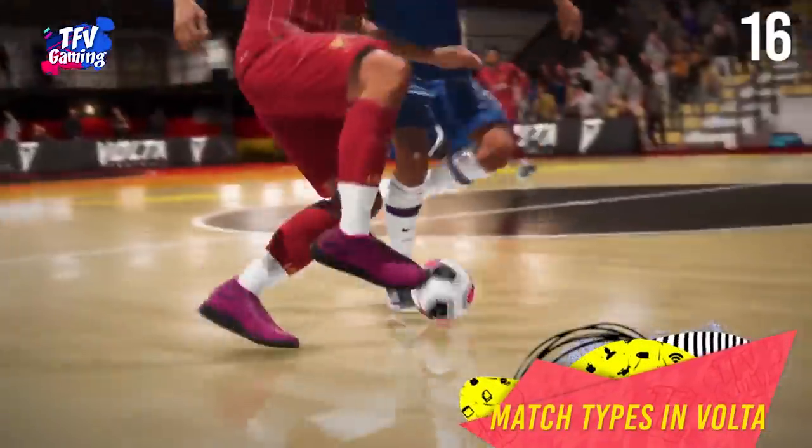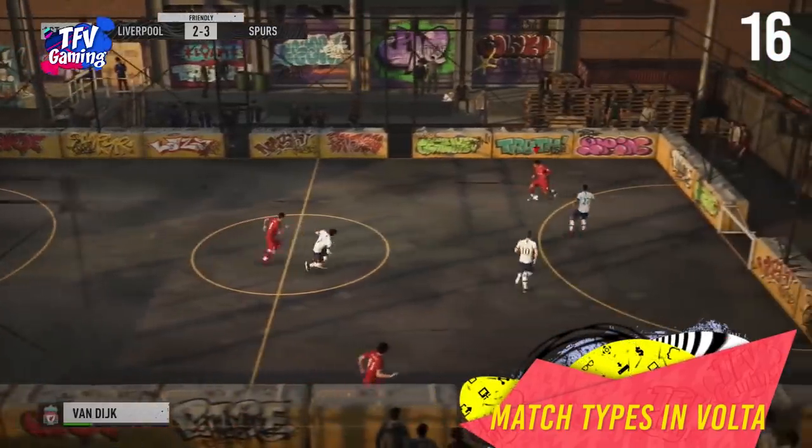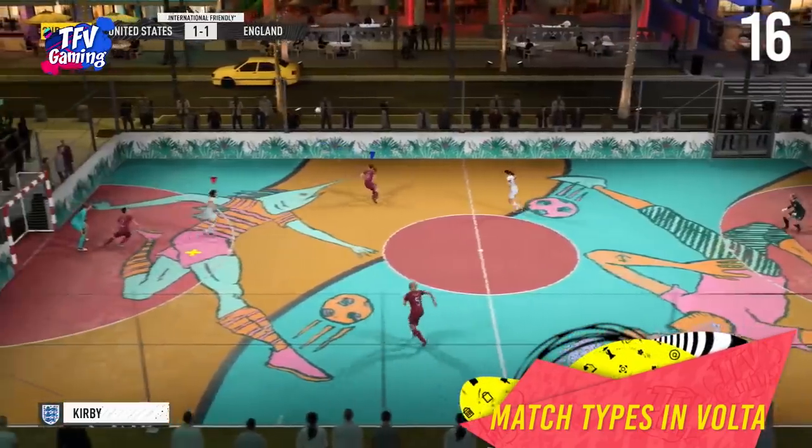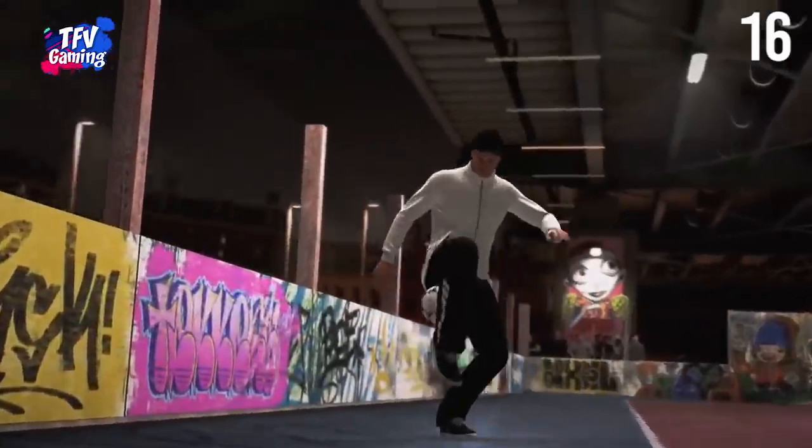Match types in Volta. There are three match types and many variation sub-match types available in Volta. The three main match types are: rush keepers if you want to play without goalkeepers, street with goalkeepers, and futsal which is a professional version of the futsal league.